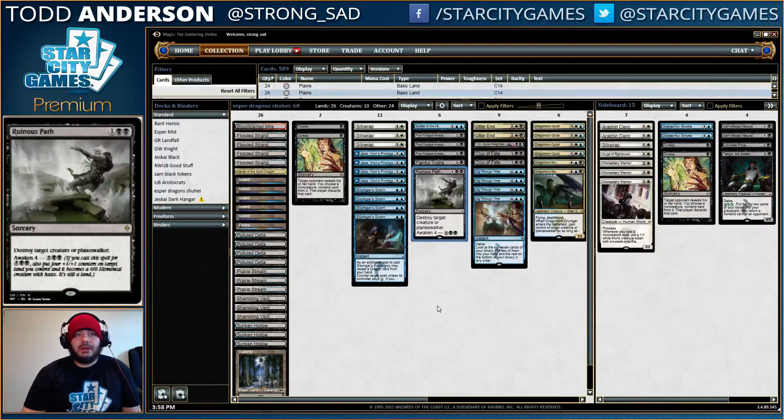Shuhei opted for Silkwrap as his 2-drop removal spell, which honestly I'm not a huge fan of, but I don't think it's bad. I think that the card does a lot of what you need to do for 2-mana. You're able to take care of things like Anafenza, Hangarback Walker, and a number of other really annoying small creatures, and sometimes Ultimate Price or something similar won't be able to do that for you. I think Silkwrap is a pretty good card for that slot, it just makes it a little awkward alongside Jace, Vryn's Prodigy, since it doesn't actually go to the graveyard.